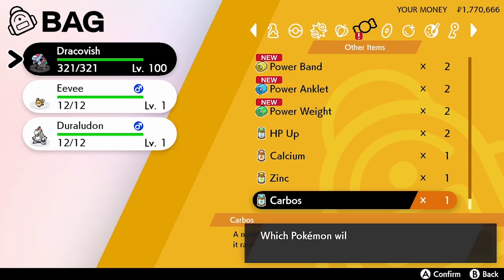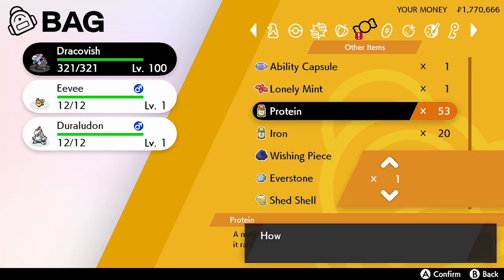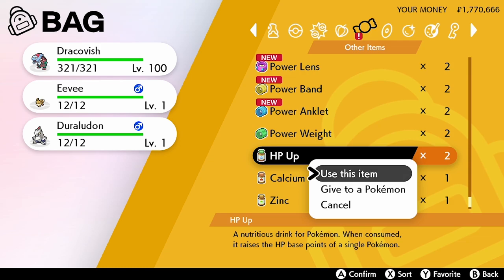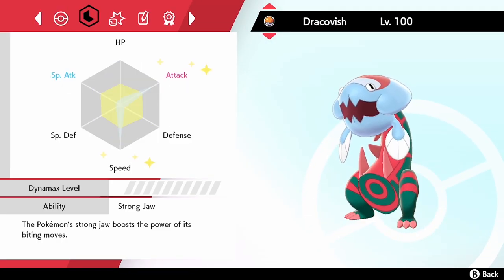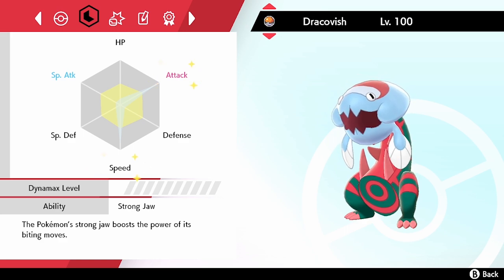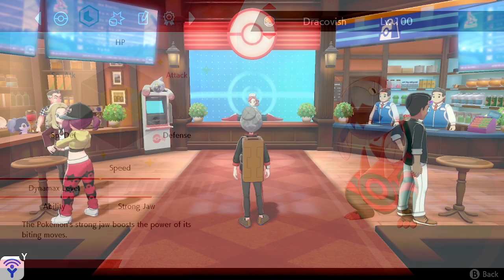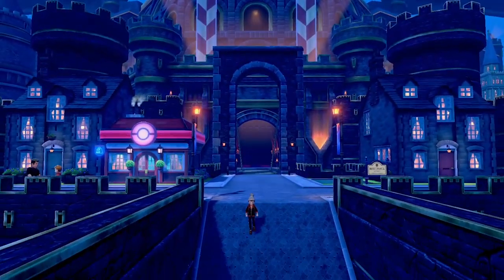As you can see, I'm using 26 Carbos, 26 Protein, and 1 HP Up to maximize my Dracovish with an EV spread of 4 HP, 252 Attack, and 252 Speed. I maximize the Attack stat and the Speed stat, which leaves just enough for the final HP vitamin to put 4 HP — or 6 EVs — into HP. Once a stat has been maxed out, you can check this on the Pokémon summary stat page by pressing Y; any stat with stars around it means it is maxed out in its EVs.